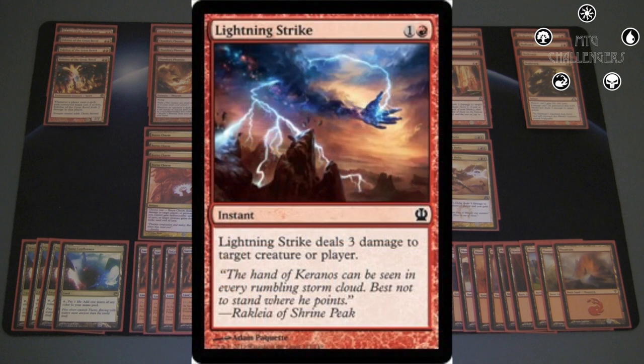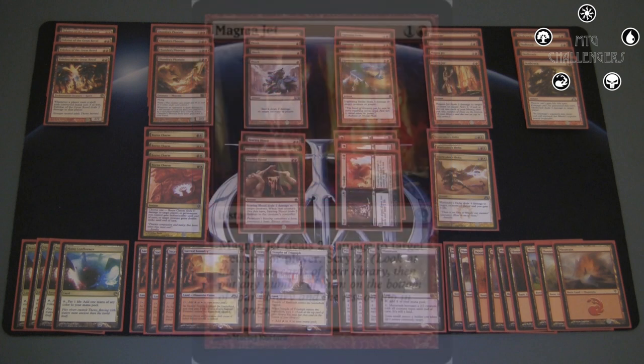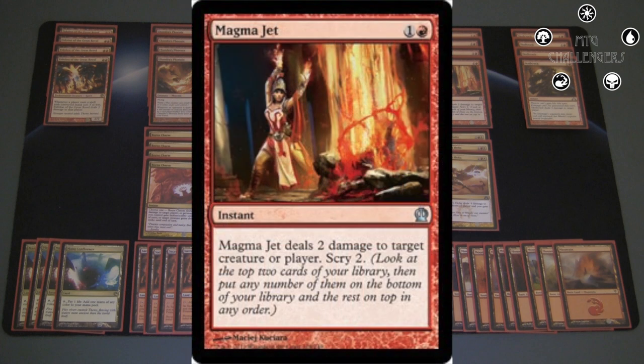Lightning Strike is a great burn spell. It's kind of mandatory to have a playset of a 2 mana deal 3 spell, and that's exactly what this does. 3 damage kills a lot, but again you'll usually just be dealing it to the face. Next up, I have a playset of Magma Jet — it's another burn spell, 2 mana for 2 damage, which isn't all that great, but scrying 2 can be amazing. You'll deal them some damage and get rid of lands or whatever was on top of your library so you can draw into another burn spell. It's an amazing card for tempo.